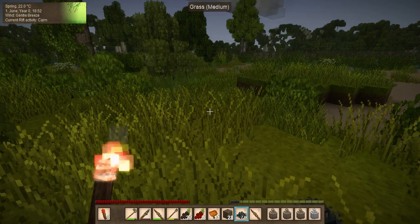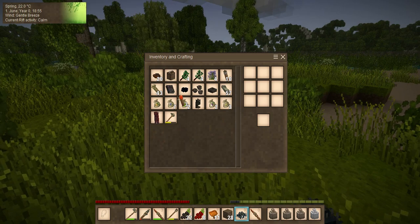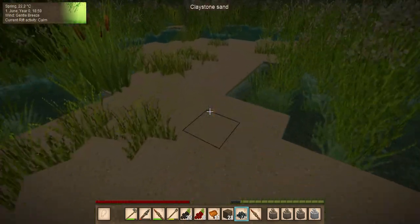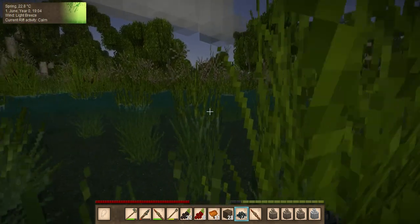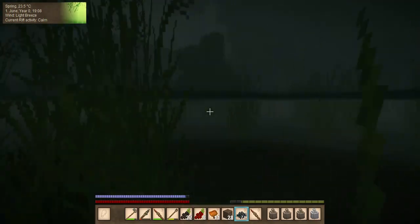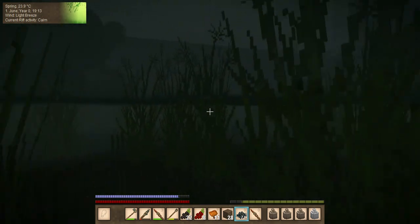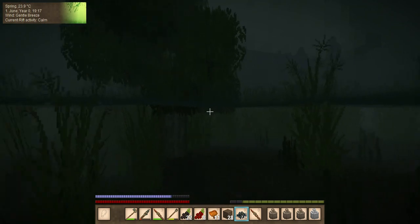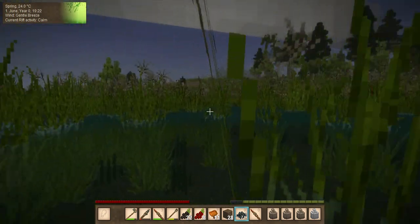We can go straight across here. I'm going to take my torches out of my main hand. There's some St. John's wort there. Coming across here we're going to be dunking underwater. It's dark and I'm sorry — we will be home shortly and we will jump into bed. We will have to continue the leatherworking tomorrow, or in the next episode whichever comes first.